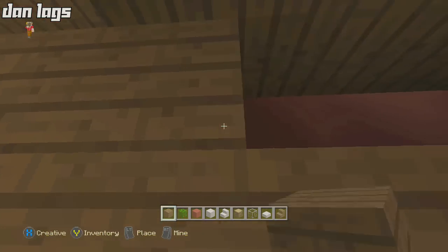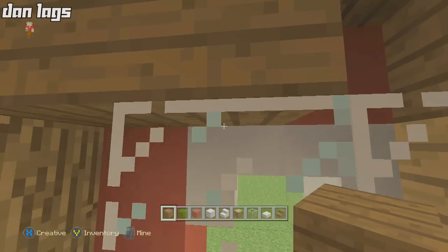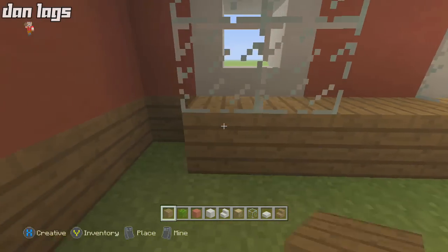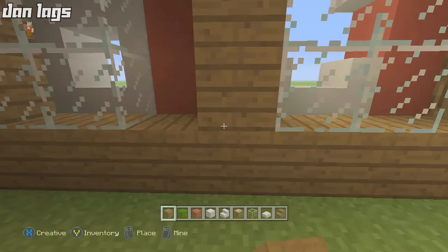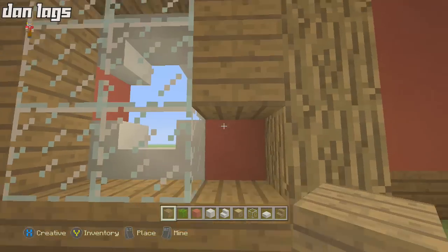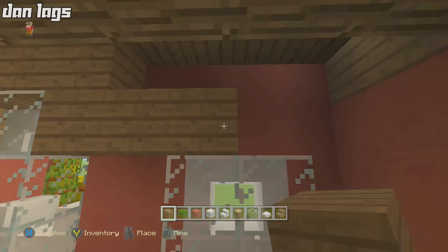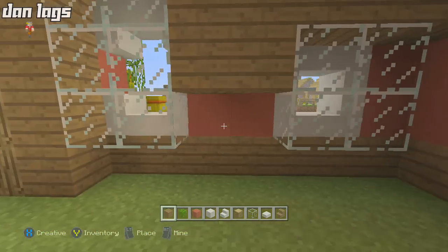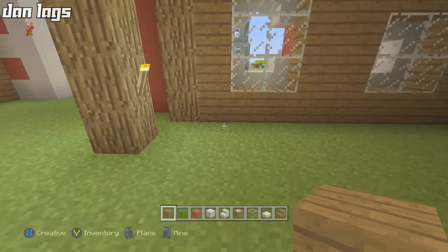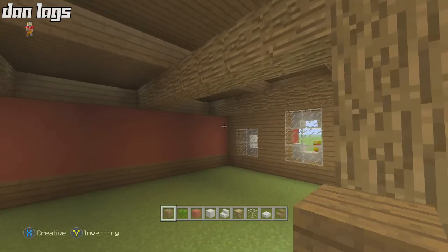Just filling this all in — same thing on this side too. Last thing we're going to do on this build is create a little second-level balcony catwalk. You could store hay or other things up there, and it's going to look pretty nice from the front. This build was originally all red wool before the stained clay update, but it looks a lot better with stained clay.